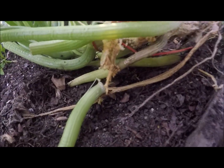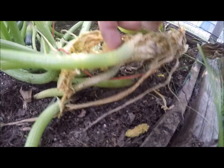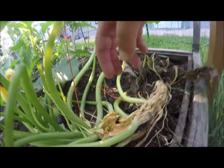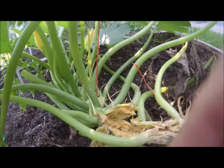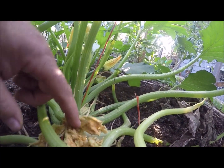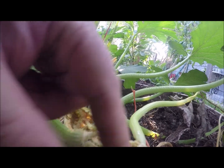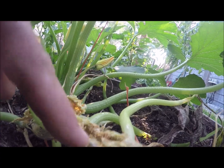They just turn it into pulp, into sawdust. Karma the dog's watching too — hi Karma! So how did I do this? I took a utility knife and just made a cut up the stem, and you can see how that's really been mined out.